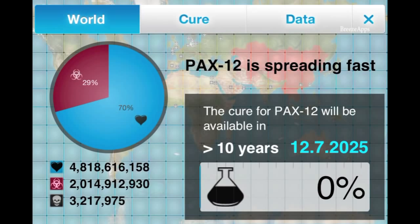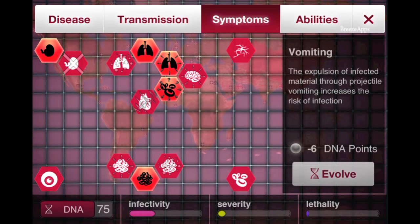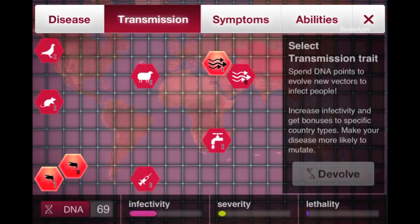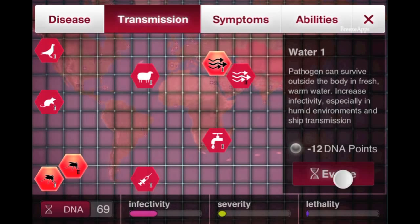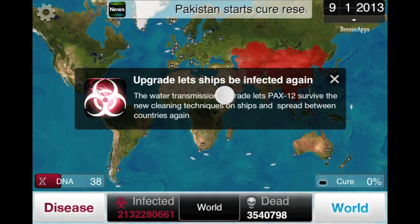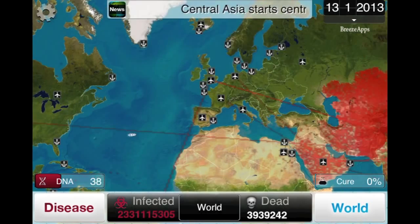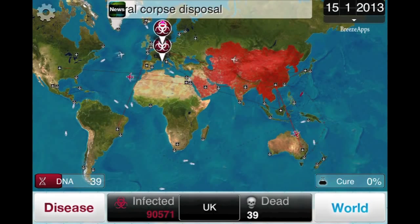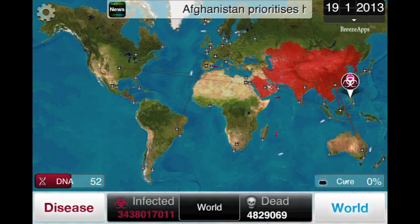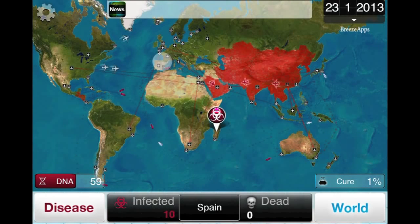We've infected 29% of the whole population and 70% are still healthy, so I don't want to start killing people just yet. Let's start infecting their water supply — I'm going to get Water 1 and Water 2. Let's get ships infected as well. Now if a ship has an infected person on it, it allows the possibility for that to spread — where previously boats couldn't have infections on them.